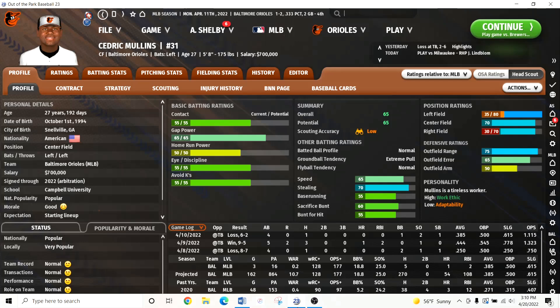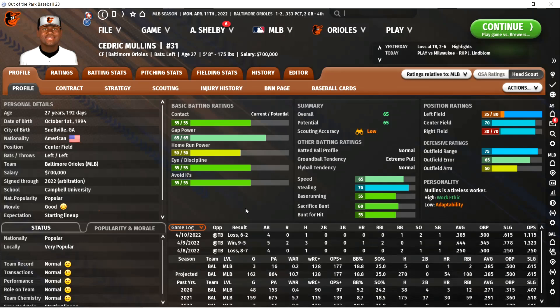Welcome back to another Out of the Park tutorial video. Today we're going to be talking about evaluating hitters. I'm going to talk about some of the ratings which you get through your scout if you have scouting on, as well as some of the stats that I use to evaluate hitters. In Out of the Park you want to combine scouting and stats to evaluate your players.